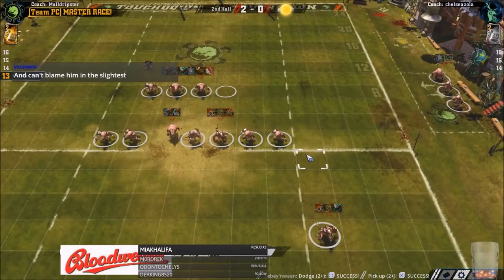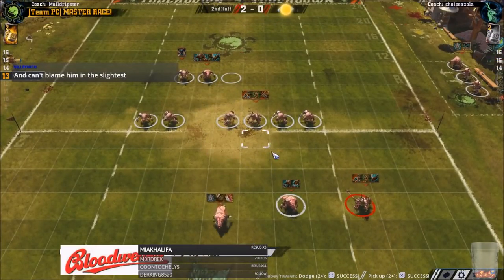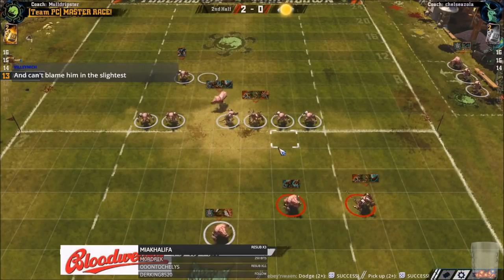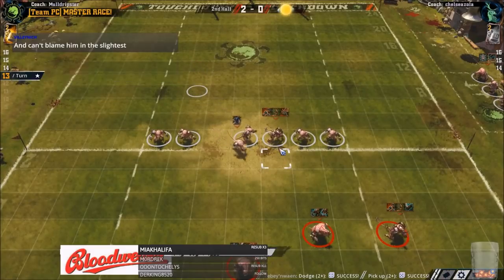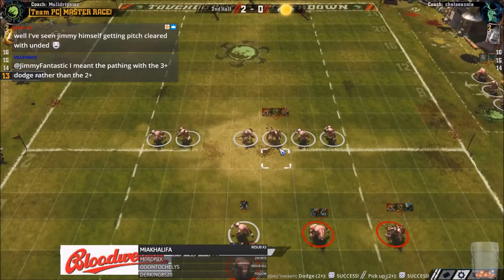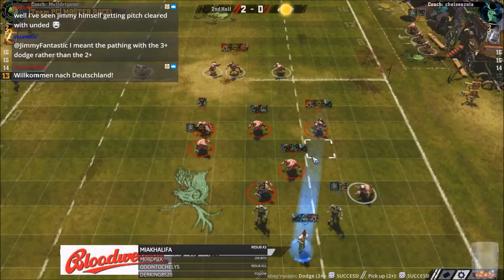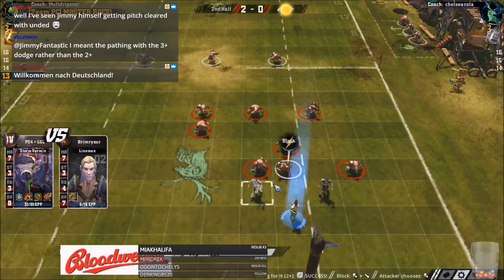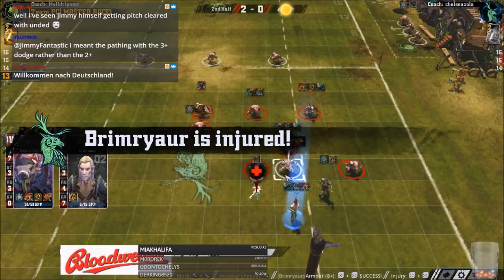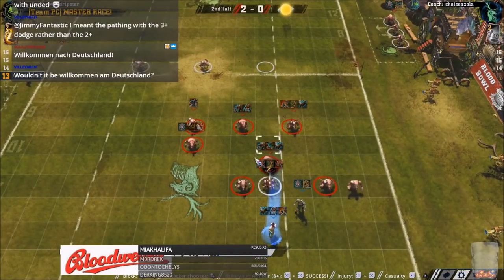You can blame Zola for basing the claw mighty blow guy for no reason - that was really poor. Maybe base the claw and everyone, but it's ballsy to do that when you've lost two players on turn one. Down two players, maybe you've got to stop him just teeing off. He passed with a three-plus instead of two-plus - that was his fault. He's probably mentally checked out of this game at this point, which is absolutely fair enough. And Muld will have mentally checked out as well - they're both just going through the motions.